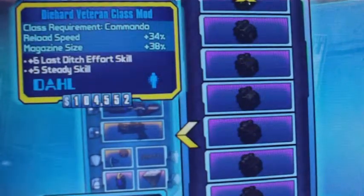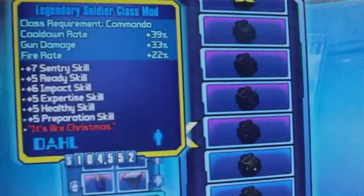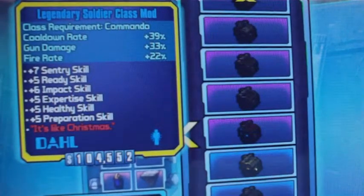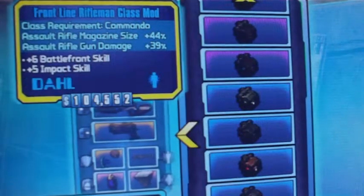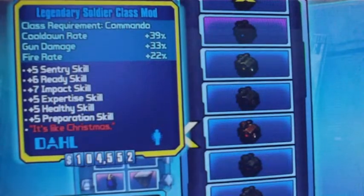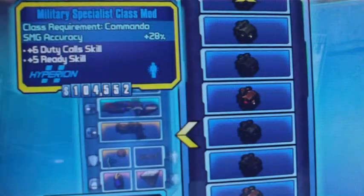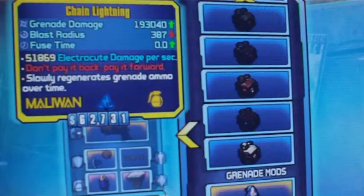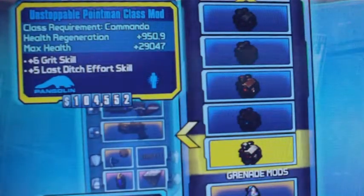Warfare Specialist: SMG accuracy — kind of a weird one to use for the Commando, but it's there. Some blue class mods: the Diehard Veteran, the Heavy Gunner, and a blue legendary at F756. Determined Technician, Frontline Rifleman, another blue legendary, Military Specialist, Unstoppable Point Man — that's where it ends for the Commando class mods.